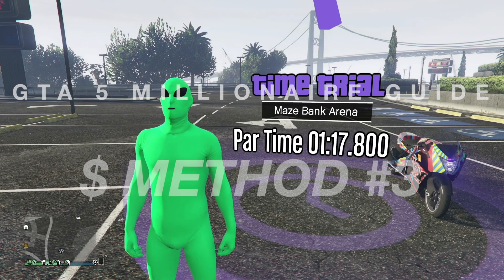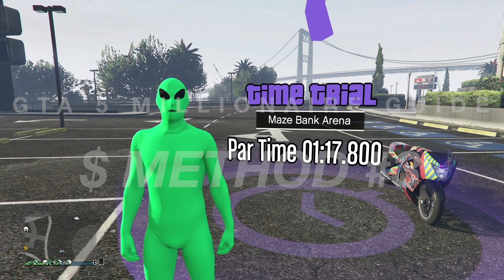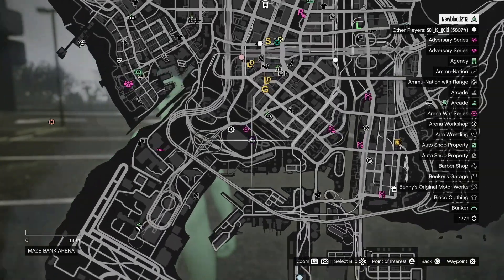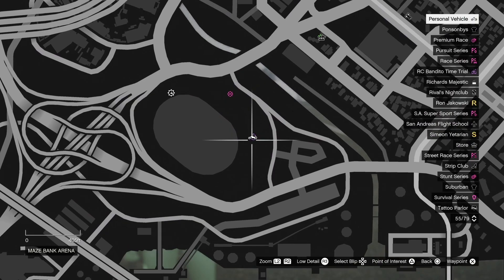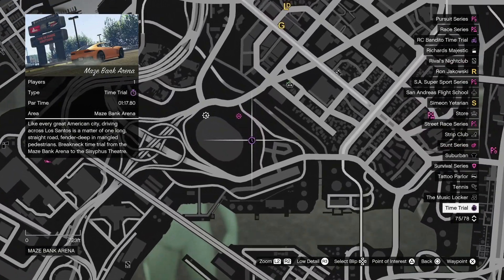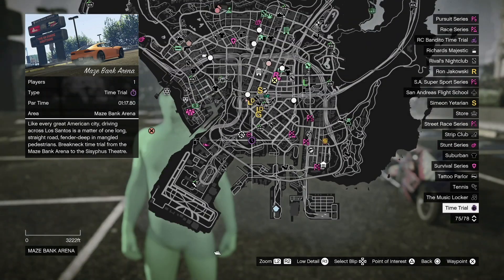For the first money-making method, we're going to do the time trial for the week, which is Maize Bank Arena. You'll have to beat it in one minute seventeen seconds — you can only do it one time, earning 101K. It's located at the purple stopwatch on the map. You want to beat it in basically a minute eighteen, so drive fast, don't crash, and I'll show you how it's done.